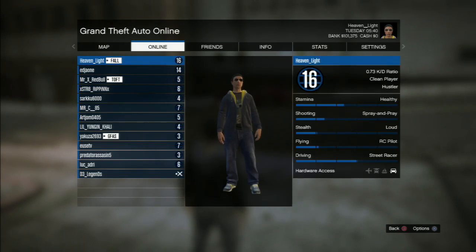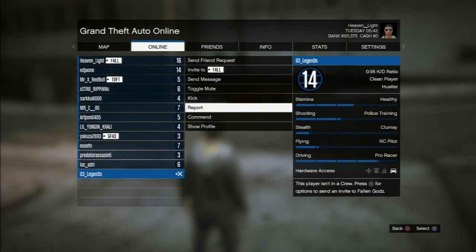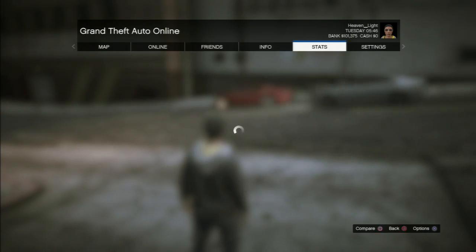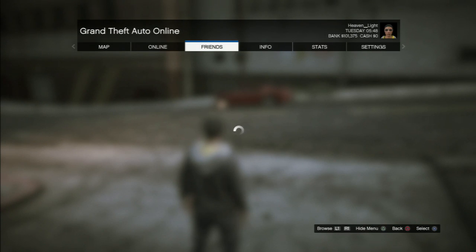You just click on their name and go to mute. You can even kick them if you want, but you go to mute and that's pretty much it. So you don't have to hear little kids going around saying 'Mommy, look, I'm stealing a car.' Just mute them. There's really no point in trying to argue with these little kids who got their mom to buy the game. Just mute them and you're going to have a good time.